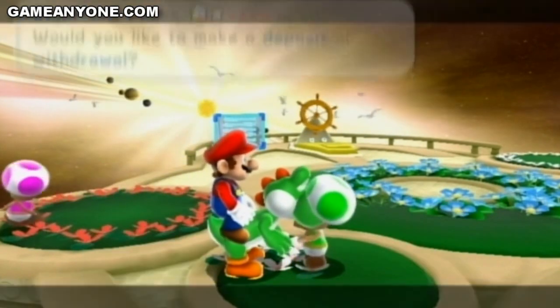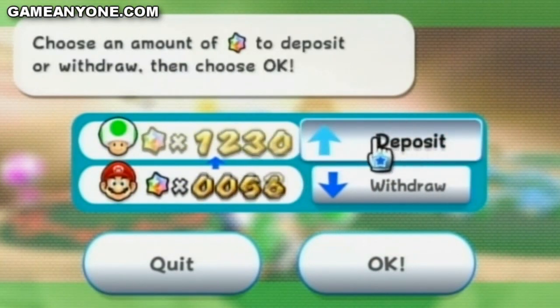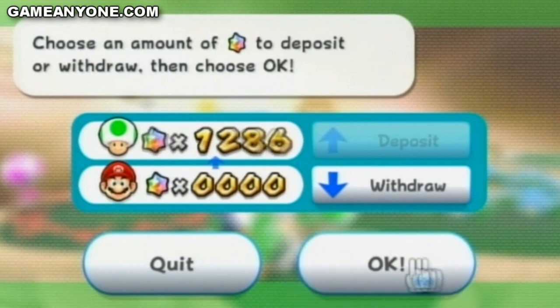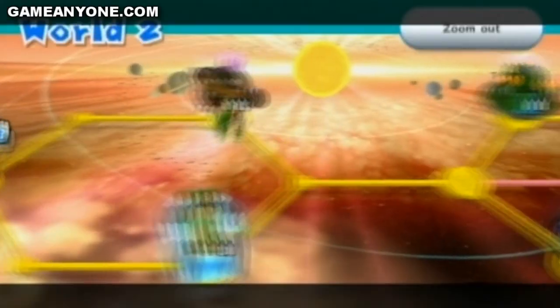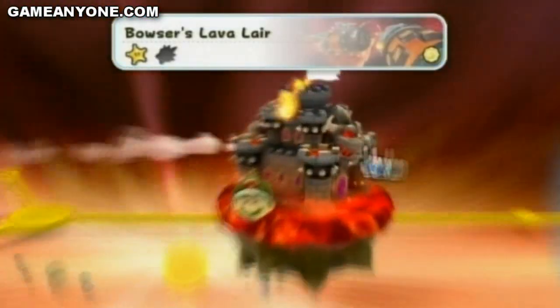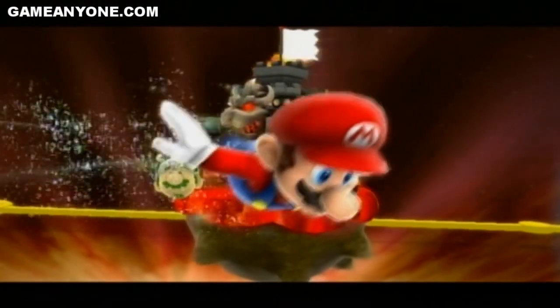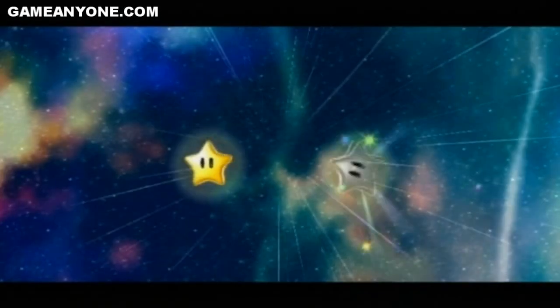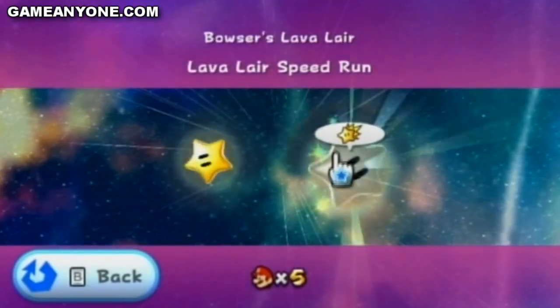I know I said I had to pause at my star vid, but I mean, it's just gonna take a second, right? Now I said I'd go over here and get the prankster comet star at Bowser's Lavalair. Well, I originally set a world record for it, and then some other guy beat it, and then some other guy beat that. I gotta get my record again, but I'll do that some other day. Let's see what we got - Lavalair speedrun. Hopefully it's not just the boss, so I can actually show off some skills.